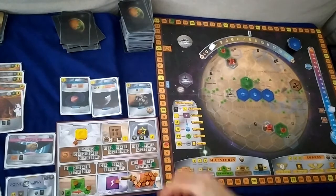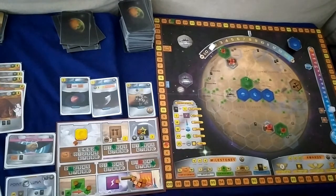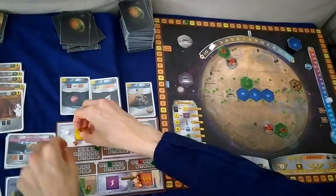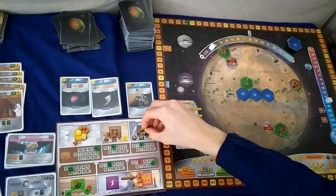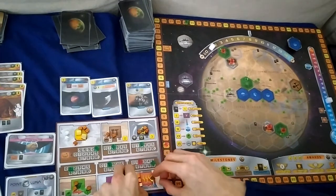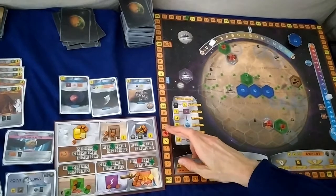We raise temperature twice using heat — paying 16 to increase that and our terraform rating by two. Production: getting 29 minus one is 28, two steel, two titanium, one plant, two energy, and 12 heat. I just realized I didn't increase the generation marker last turn, so it should be at six, and then this turn we advance it to seven.